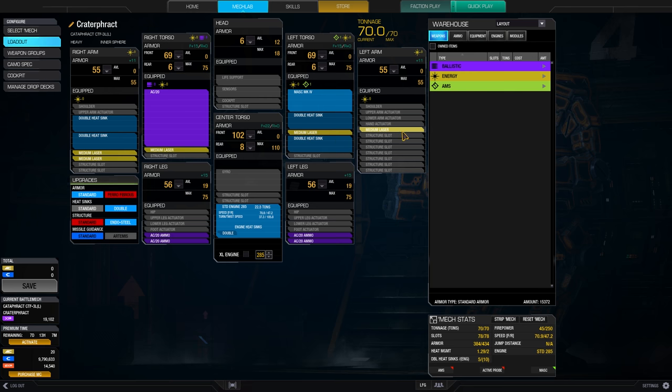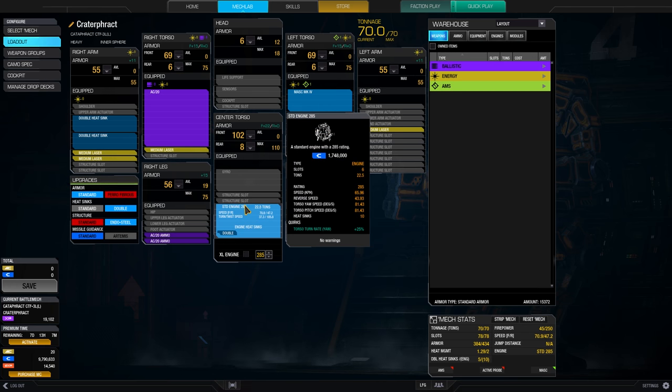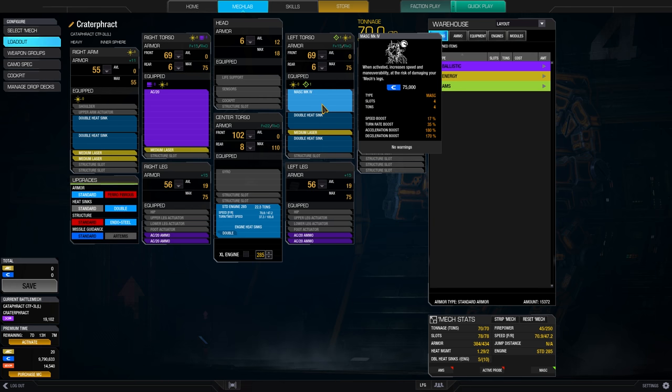This mech has five energy hardpoints and I'm taking five medium lasers as backup. The rest is filled with heatsinks and, most importantly, the MASC. The Cataphrac 3L can carry a MASC and therefore I drop the engine to 285. Usually I go for 300, but you can totally do that and still be pretty mobile because the MASC — if you hit it — gives you a speed bonus of plus 17%, making the Cataphrac 3L run at 83 kph when hitting the MASC, and that is everything you need. A brawler wants to get to the front line and stick there, so you don't need a big engine once you're in the fight.